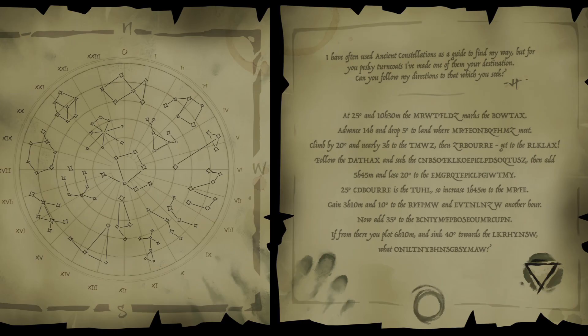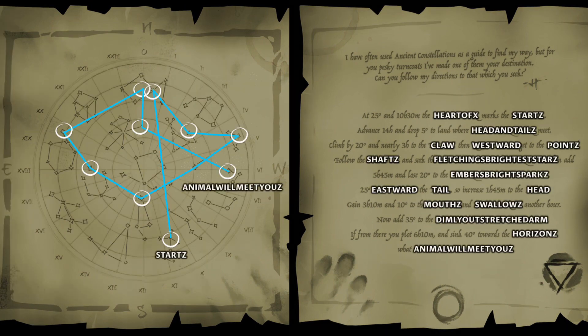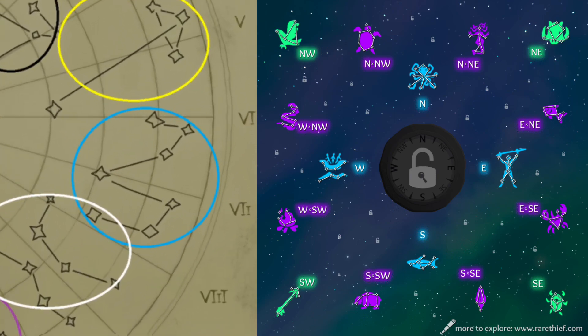Next we have the star chart, which directions are unscrambled via using the four-square cipher. Following this route gave us the animal constellation snake.